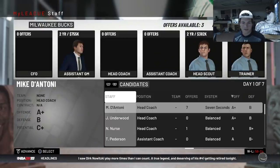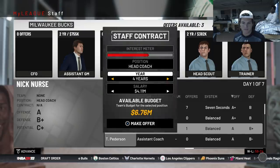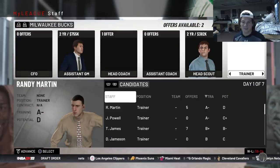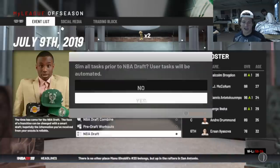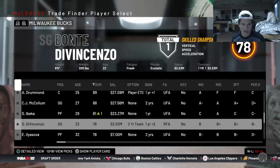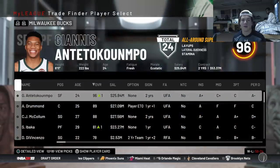Looking at staff changes - assistant GM is good, going to bring in Dan Toni but he costs too much money. Going to try Nick Nurse instead. Heading up to the draft. Thinking about trading Ibaka - D'Vincenzo is up to a 78. Maybe Ibaka, Ilyasova... but I traded my first round pick this year. Going to make a trade with Miami Heat, sending them Serge Ibaka for what I believe is a seventh overall pick - they want D'Vincenzo but I can't do that.